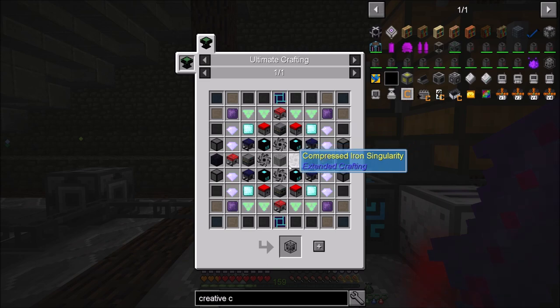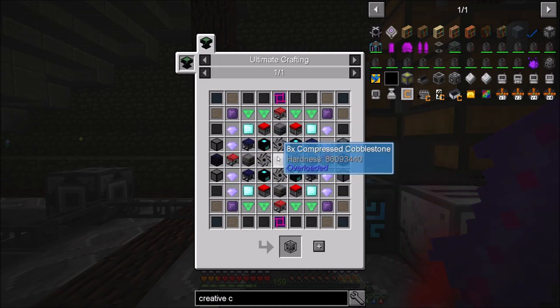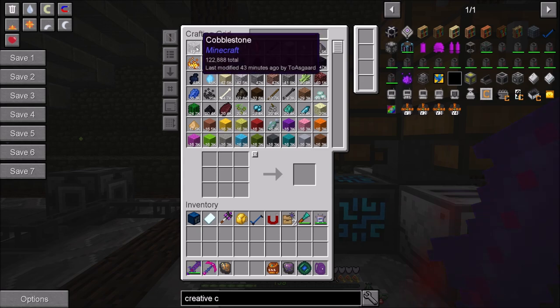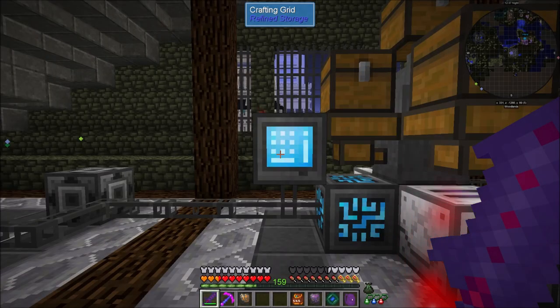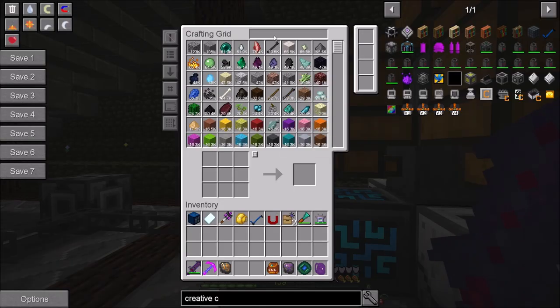In truth the creative crafting costs aren't super expensive. The only semi-expensive thing is the creative compressor - we're going to need four compressed iron singularities, so that's 40,000 iron. Probably the worst thing in the whole creative list is eight times compressed cobblestone and two four-times compressed cobblestone - that's about a third of a million cobblestone. I've got 122,000 and the resource miner pulls in cobblestone at a decent rate. In the next couple episodes we're going to set up cobblestone production and start compressing things toward singularities.